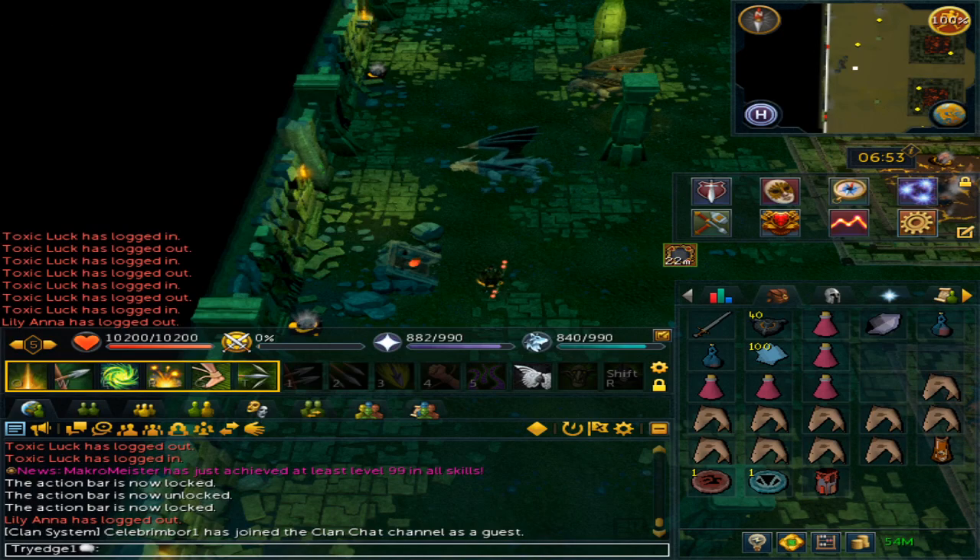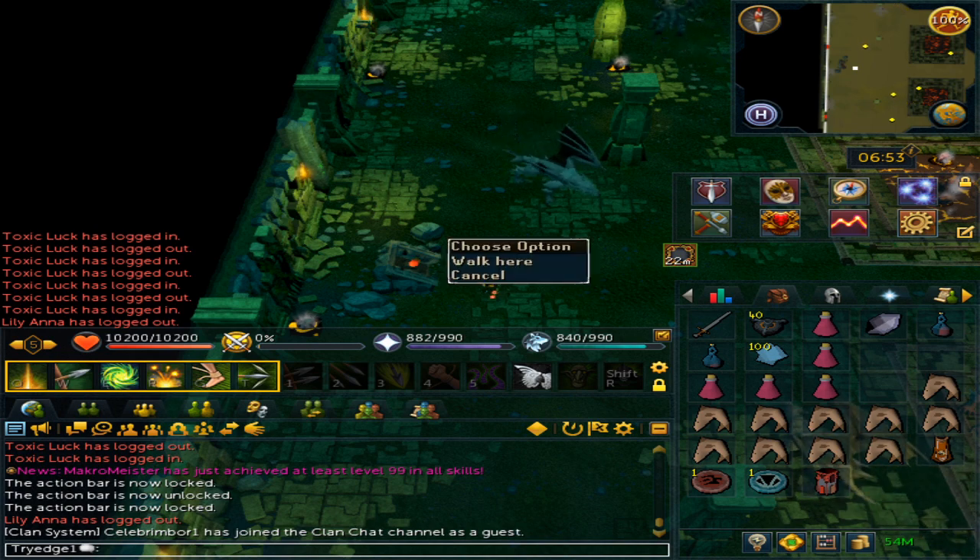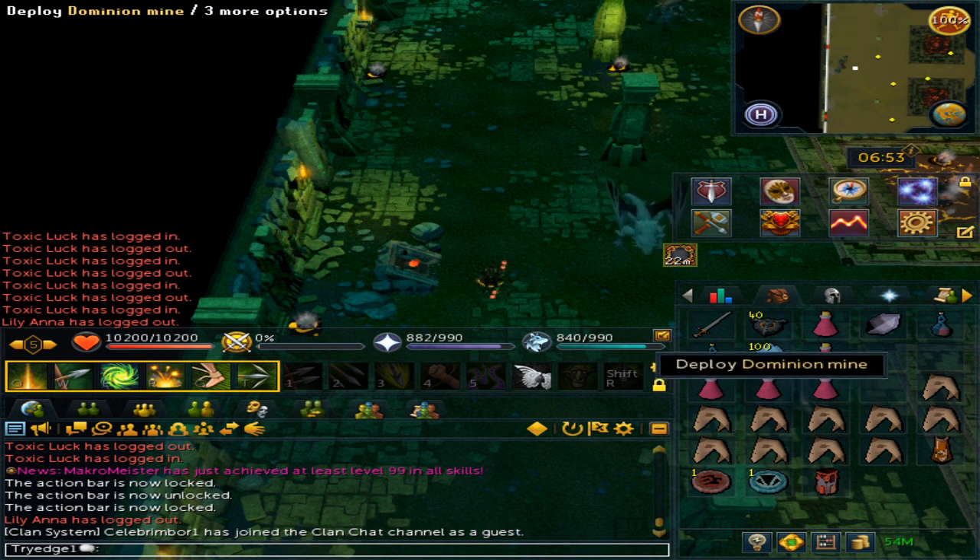Welcome to my guide on how to kill the Abomination boss. For the requirements, you will need to have completed the quest Heroes Welcome. For the inventory, I highly suggest Dominion Mines as these are extremely good for the boss — it will make this so much easier for you.